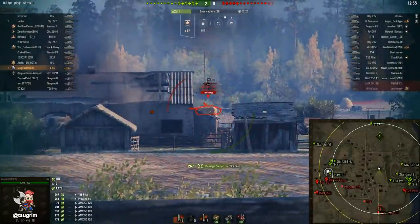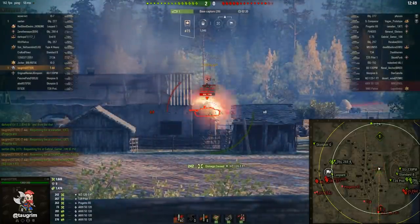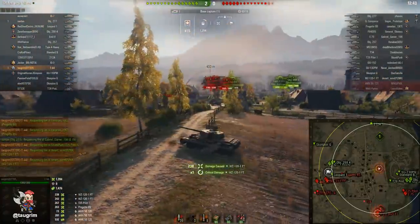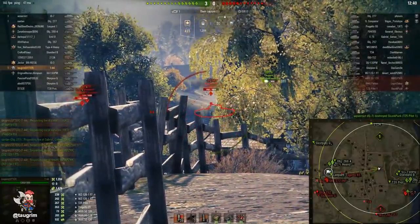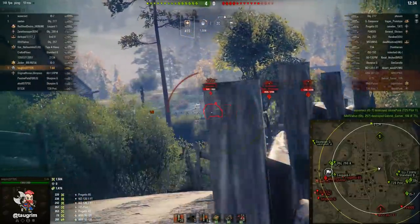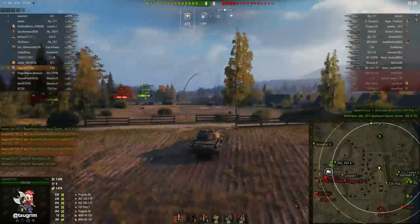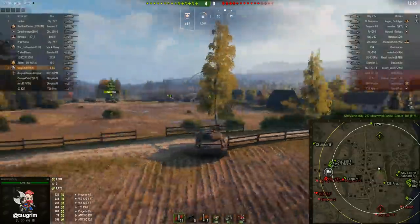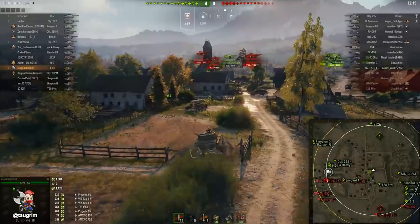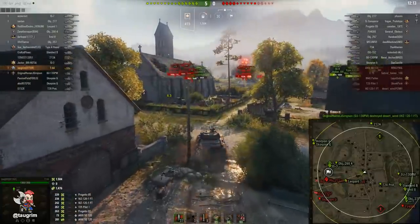I can continue peeking over this ridge because no one spotted me — no one's playing their positions well. A lot of less experienced players tend to sit too far back, be too passive, and not dictate situations. Even as a tier 8 medium, I'm able to dictate the vision game. I spotted that WZ, and you might wonder why I continued firing on it rather than other targets. The other tanks down along the 9 lane weren't very exposed — they were down in the gutter. But also, I know we're going to win the 9 and 0 lanes big. Their FE has a super long reload and is a very big paper tank.